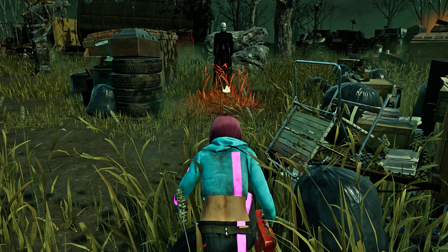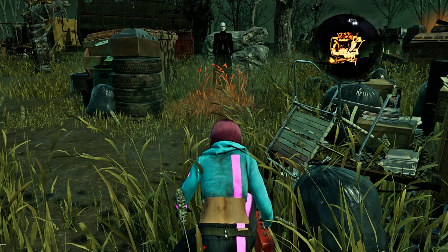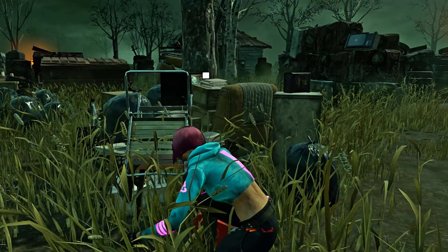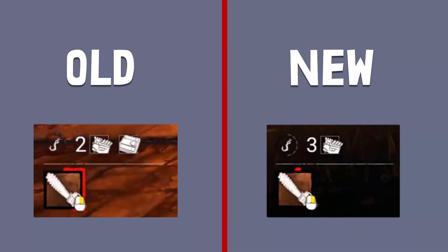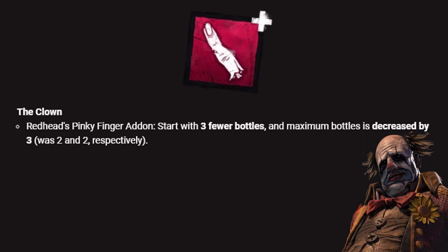Pinhead can no longer stand on his box. Billy's overheat has been reduced while revving, but increased while sprinting. And Clown's Pinky Finger add-on reduces the number of bottles by an additional three.